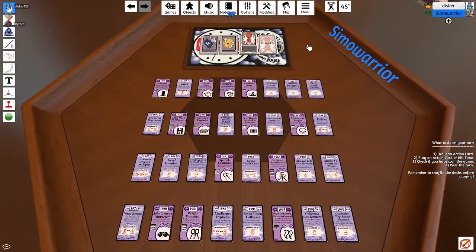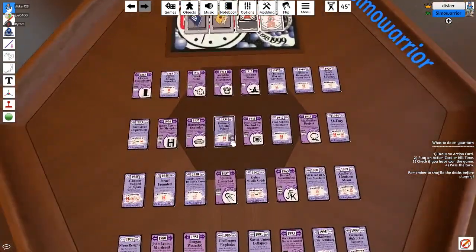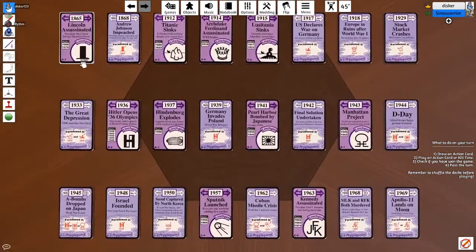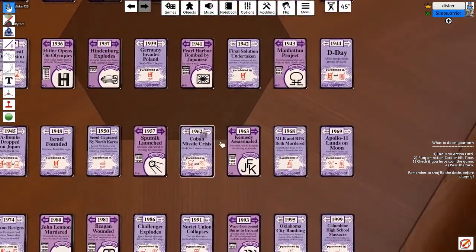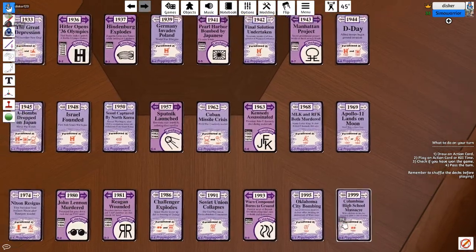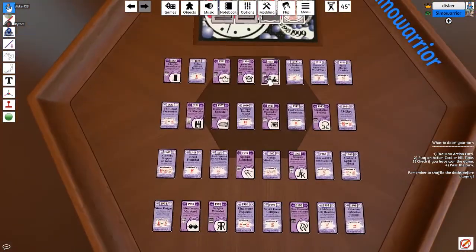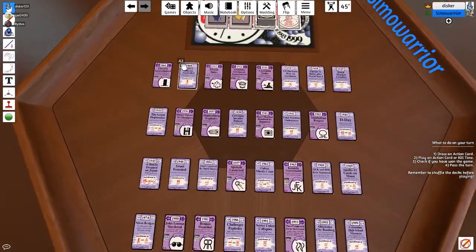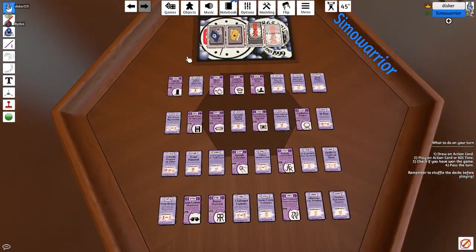So what this is — it's a time-traveling card game. In front of us we have many events in history from 1865 to 1999, all the way back to the assassination of Abraham Lincoln, up to the Columbine High School Massacre in 1999. We all get an ID and a mission card. Our ID gives us three specific dates with specific events that all have to exist at the same time in the universe. And if at the end of your turn that is the reality, you win the game.